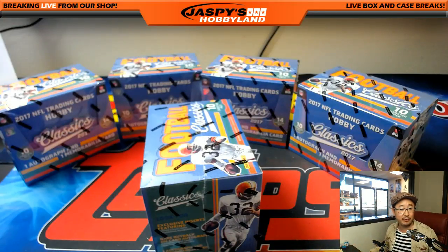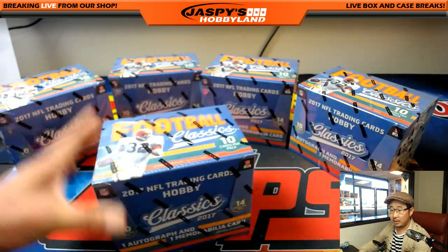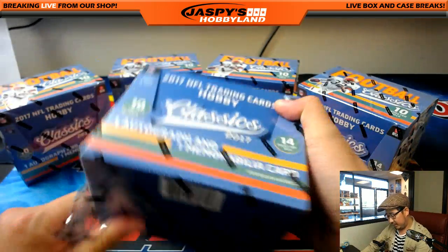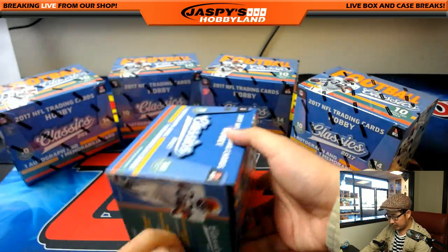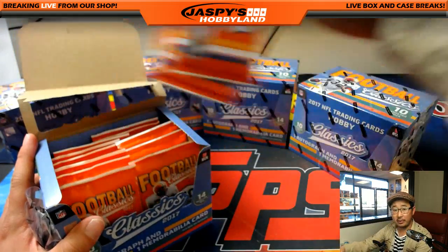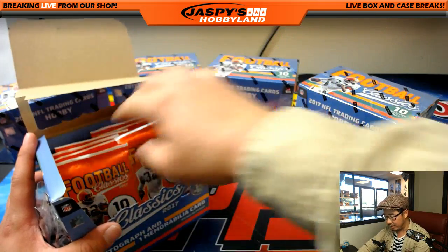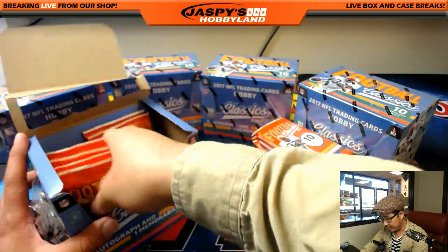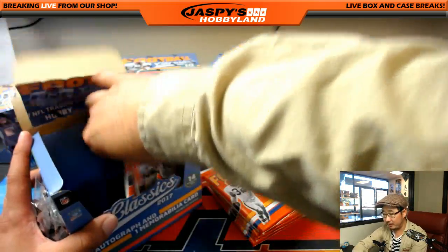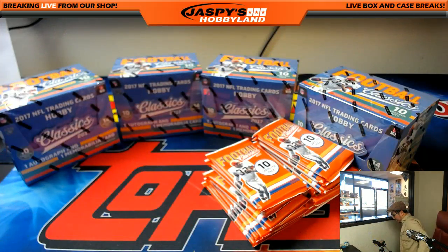Did I pull up a checklist I can use as reference for these crazy college players? I think I do. Box number one — good luck, everybody. One autograph and one memorabilia card per box. This year, all the parallels are numbered, thankfully. Like last year, the red back, blank back, no-name variations — they were not numbered, they were short printed but not serial numbered. This year they are, so from the perspective of breaking it's made it a lot easier to spot everything.